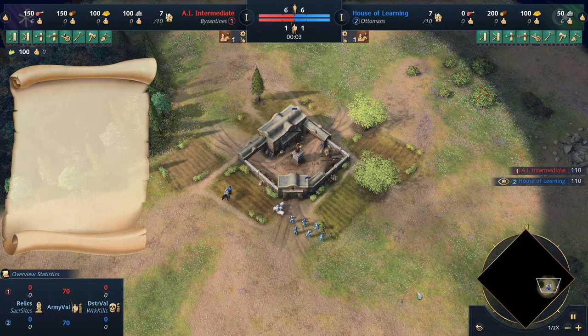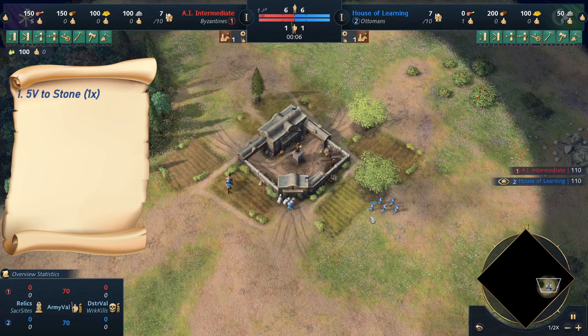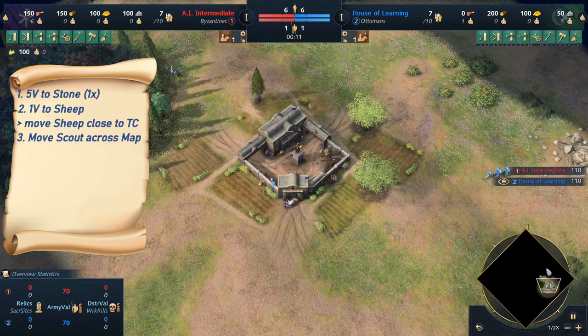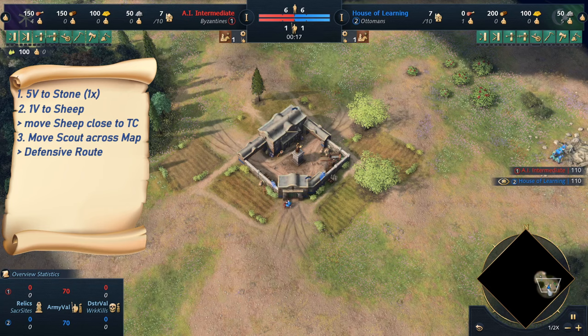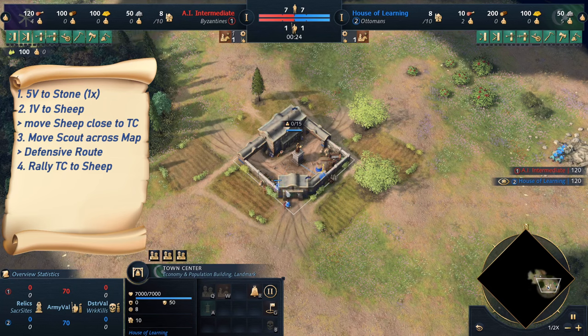We will start by sending five villagers to stone for a single trip, and one villager — the remaining one — goes on sheep. You obviously want to move the sheep closer to the TC, and then send out your scout on a defensive pattern around the middle, then towards your closer side, all around, so that the scout comes back to your base at around 2:20. We rally our TC onto sheep.